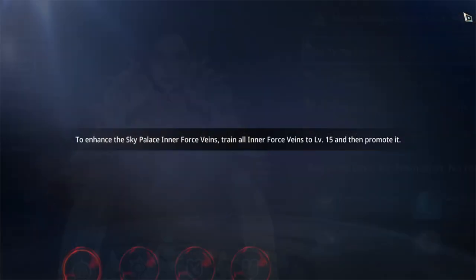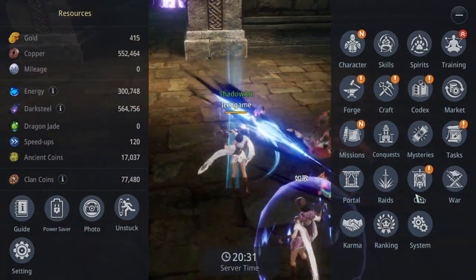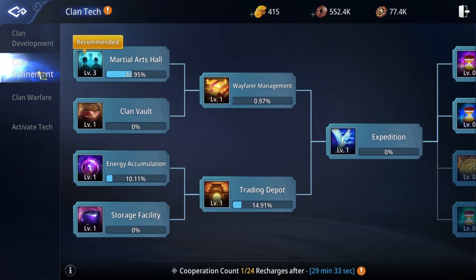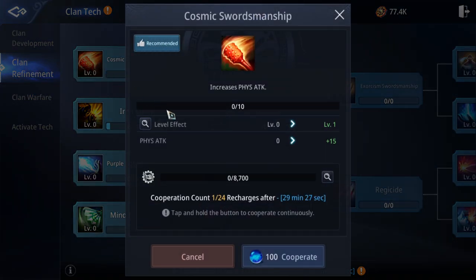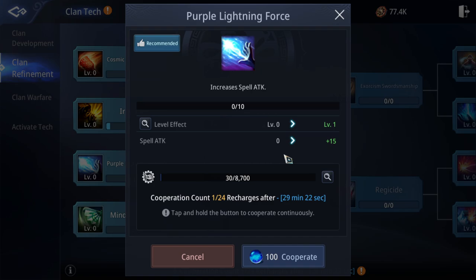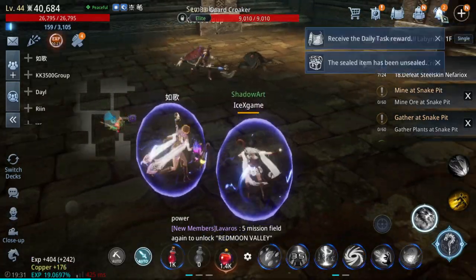From your queue, in early game you don't see a lot of benefit — it mainly gives physical attack and skill attack. As you reach mid game you'll see a lot of queues with good stats that you can join for better bonuses.